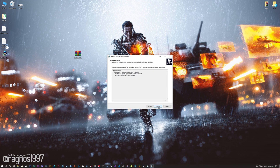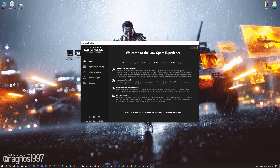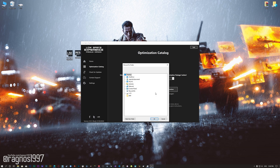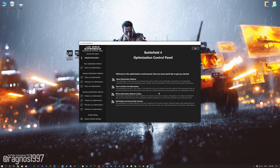First of all, start the installation process for the Low Specs Experience. Once it's done, start it from the newly created Desktop shortcut and select the optimization catalog. From this drop-down menu select Battlefield 4, and then press load the optimization package. Now, if the Low Specs Experience does not automatically detect the game version, simply select the game installation directory, press OK, and the optimization control panel will load.